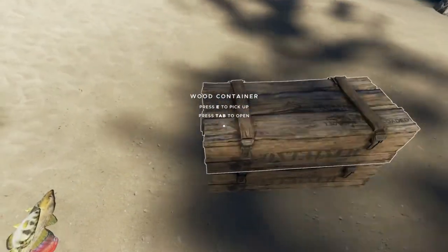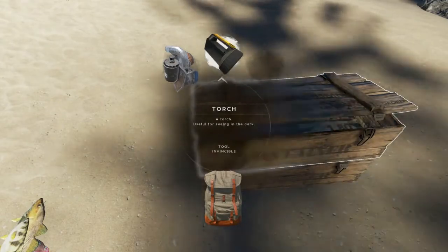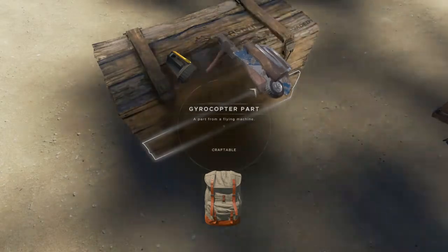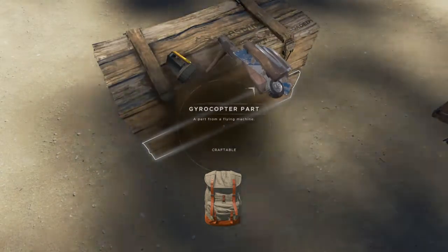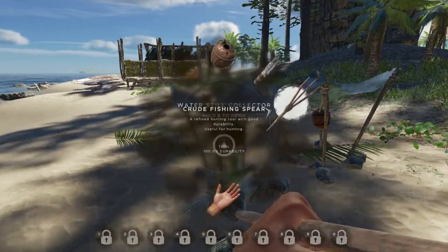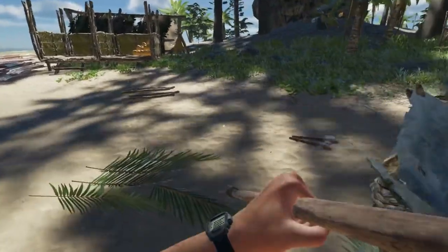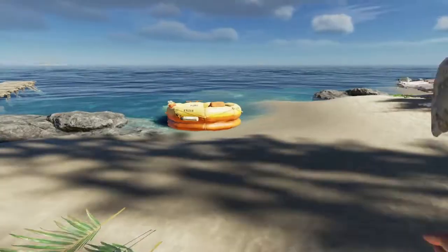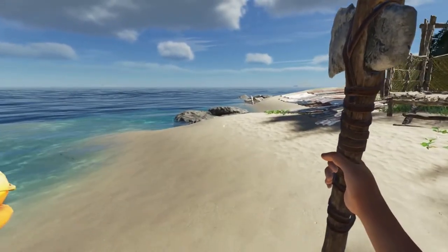A bunch of different fish — let's take a look at what was in here. Another flashlight, some more vehicle parts, lots of gyrocopter parts, a refined hammer — that's going to be helpful for building. So let's drop this fishing spear, we'll grab one of our refined axes, and I'll see you back at that ship.